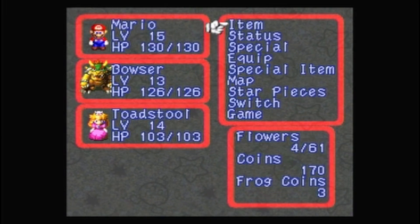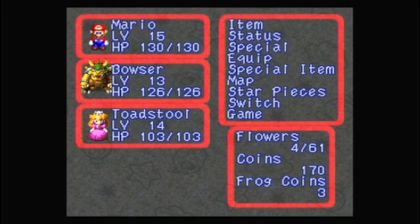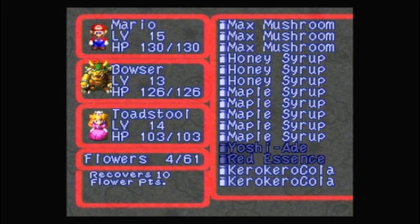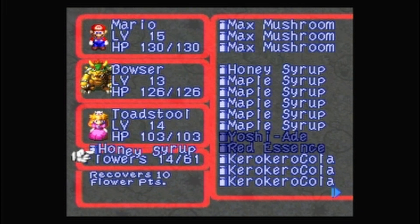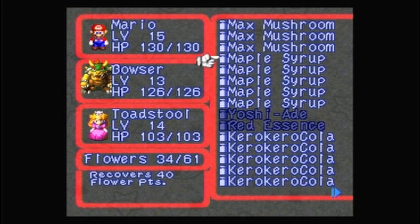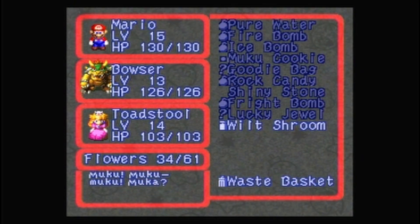I ended up not using it because it was just one Greaper. I want to recover flower points — let's get rid of these honey syrups and make sure that we have room for other stuff.